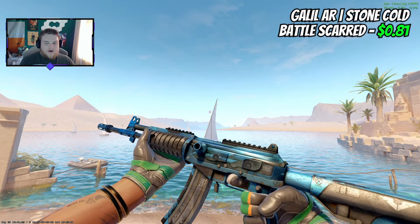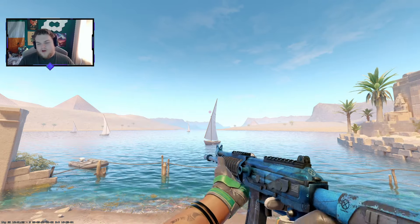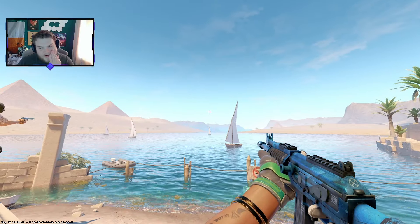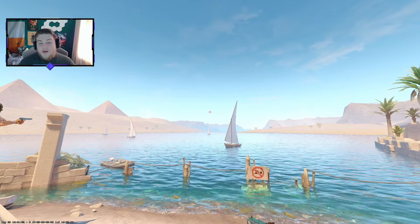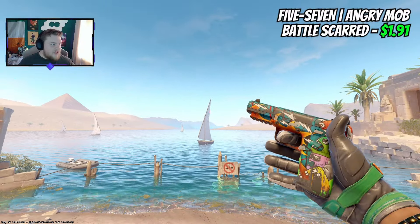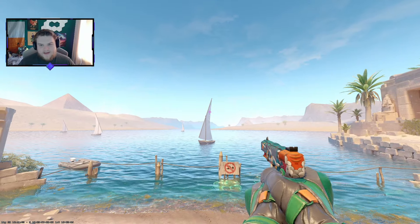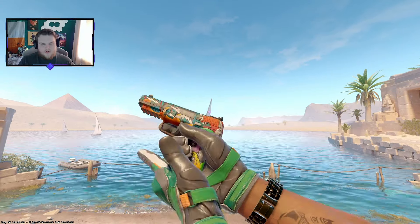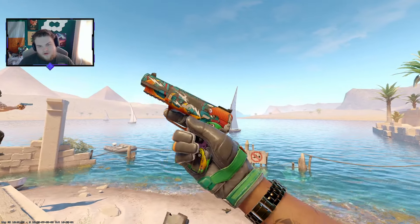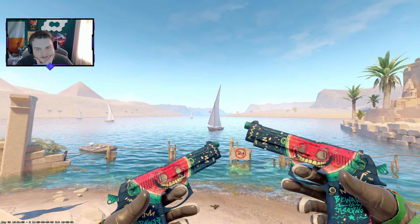For the Galil, I'm going with the Stone Cold. The wear goes black, and it's already a blue and black skin, so it works quite well at $0.81. You are definitely losing the shine when you go Battle-Scarred, but overall it still looks pretty good. The Five-SeveN Angry Mob in Battle-Scarred is just under $2 — we've used it in loadouts before, and even in Battle-Scarred it keeps a lot of the artwork. When using it normally, it still has a lot of colour for a Five-SeveN under $2.